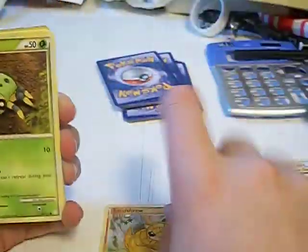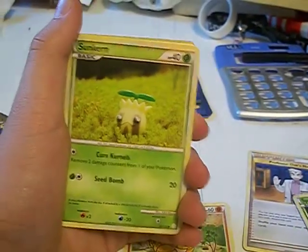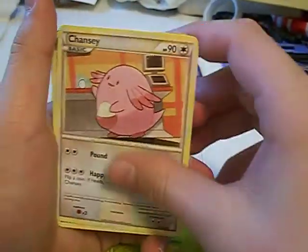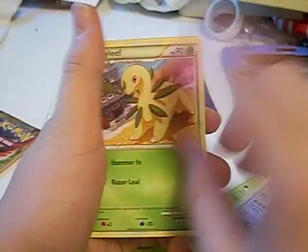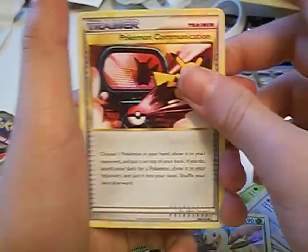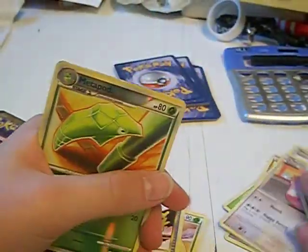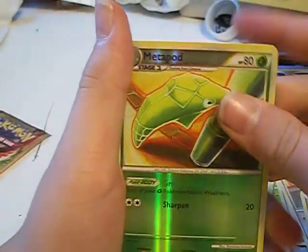I got a Sandshrew — nice. Spinarak — that's gonna be for trade. Sunkern, Meowth — for trade. Chansey — for trade. Nice. And I got a Bayleef — I can use that with the Chikorita I just got. A Pokemon Communication trainer — that's nice. Professor Oak's New Theory — for trade. My reverse is a Metapod — that's nice.